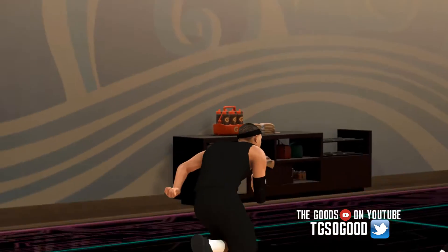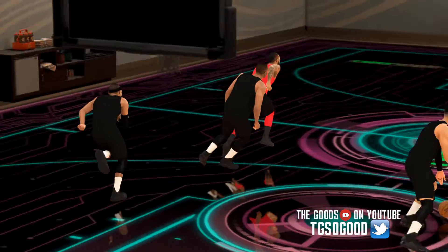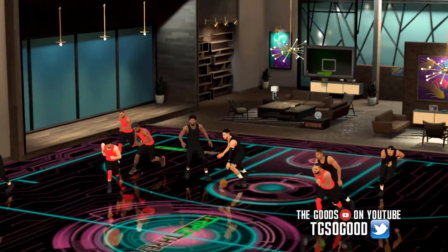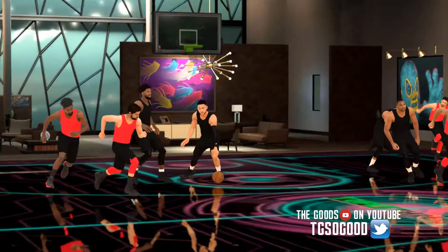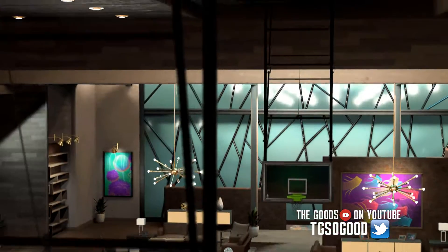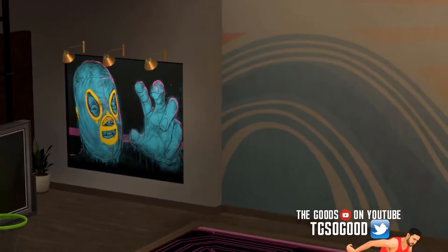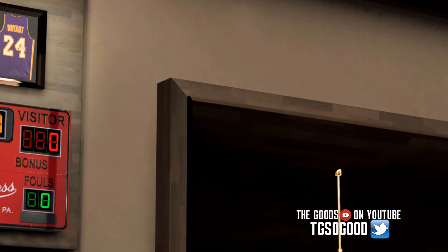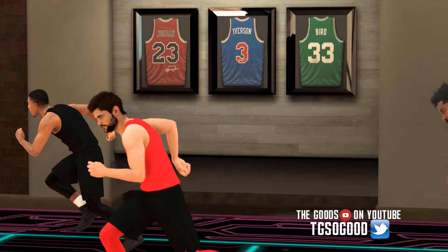He has already released a tool where you can get the files from the game if you're on PC. Also, I forgot to mention — this is a MyCourt I didn't upload, but there's a MyCourt that can be unlocked. It mostly looks like the MyCourt you already have, but with some differences — like Kobe, Magic Johnson, and Jordan jerseys hanging up.